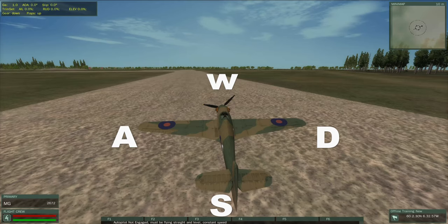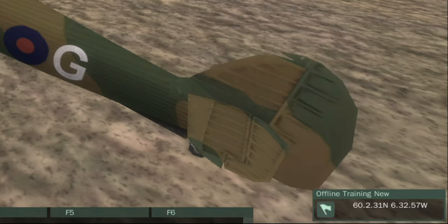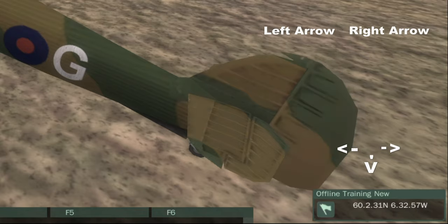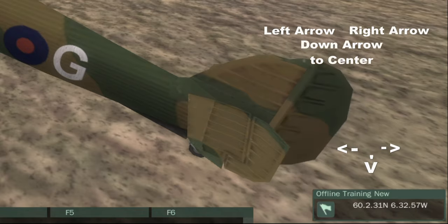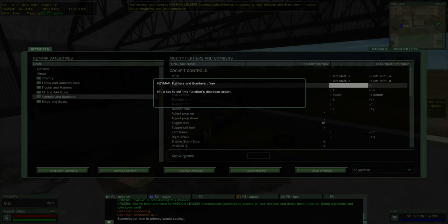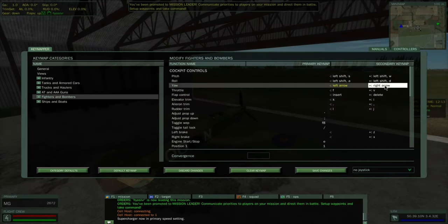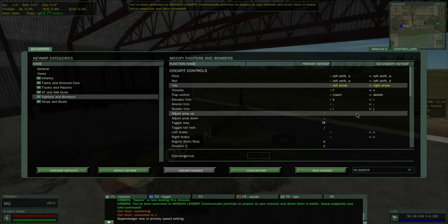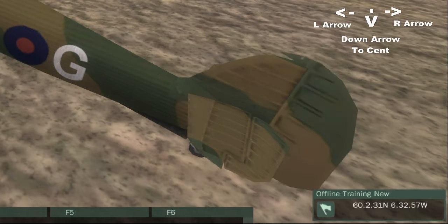Hold and bump, and hold and bump. Your yaw control, which is your rudder, is not typically available when using the keyboard, so you have to key map that yourself if you need it. In the key mapper, double-click and assign the left arrow, then double-click and assign the right arrow — that gives you rudder control left and right. Make sure you save. You don't have to save for centering the rudder because that's automatically key mapped. However, when you do use the rudder, make sure you center it — bump and center, bump and center.